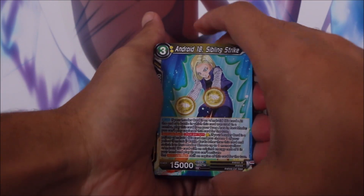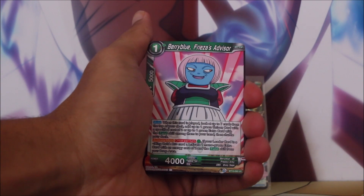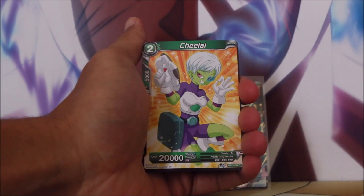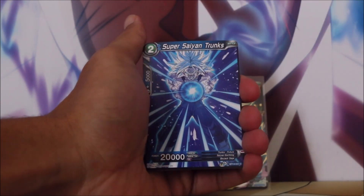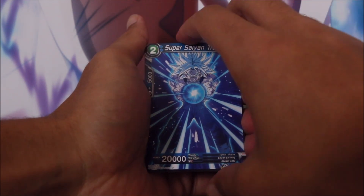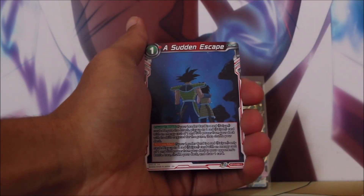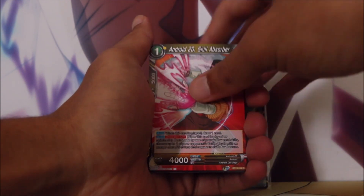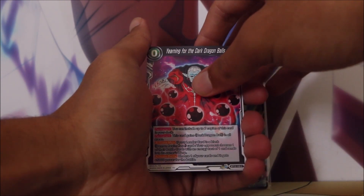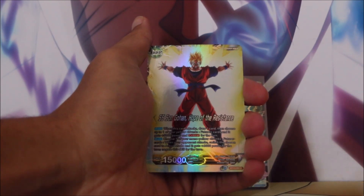To kick things off we have Android 18, Sibling Strike. We are going to take things pretty slowly in this first box opening just to admire all of the artwork, especially when you've got common cards that look like this. Big Super Saiyan Trunks having a little flex. Android 18, we've got Zangya the Evil Doer, A Sudden Escape, Android 20, Yearning for the Dark Dragon Balls. Oh, Gohan to Gohan — we've got the Foil Leader card.